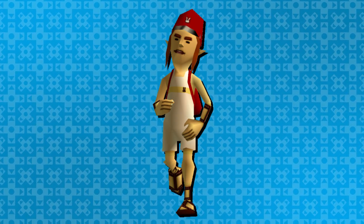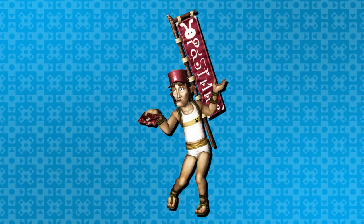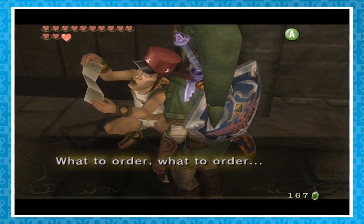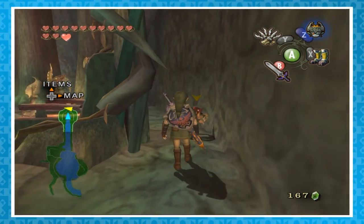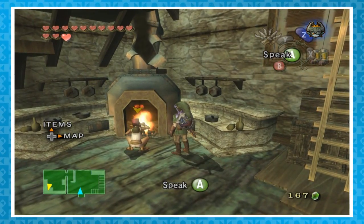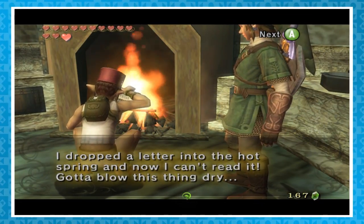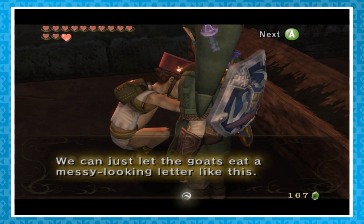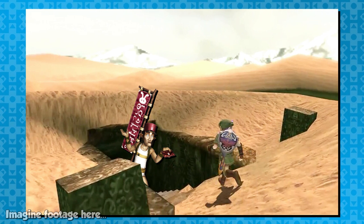In Ocarina of Time and Majora's Mask, the postman was a workaholic obsessed with running fast and staying on schedule. In Twilight Princess, he's grown a bit weirder. He can be found in various locations: in Hyrule Town, he's in the corner of Telma's Bar looking at a menu; in Zora's Domain, he's crouching behind Prince Ralis's throne trying to figure out which Zora to deliver a letter addressed to 'Mr. Zora'; in Kakariko Village's inn, he's in front of the kitchen fire trying to dry a letter he dropped in the hot springs; in Ordon Village he's in the barn, apparently going to feed a messy letter to one of the goats. The last location is, strangely enough, the Cave of Ordeals in the desert — he's at the 50th floor down, saying he thinks the address is around there somewhere. Why would he even be down there? Is he delivering mail to Satan himself?